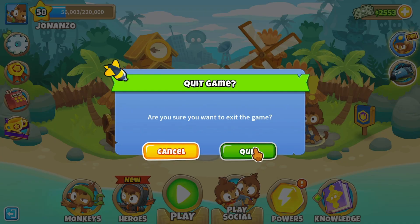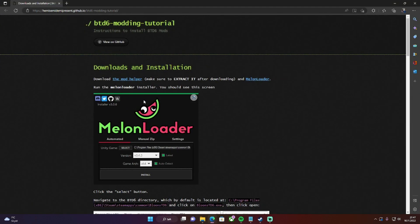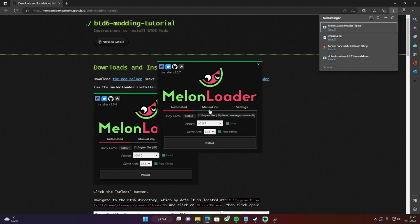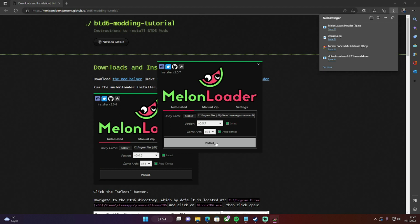The first thing you wanna do is go to this site and download MelonLoader. I have already installed it before. Go to settings, make sure you have everything checked, and install the latest version.